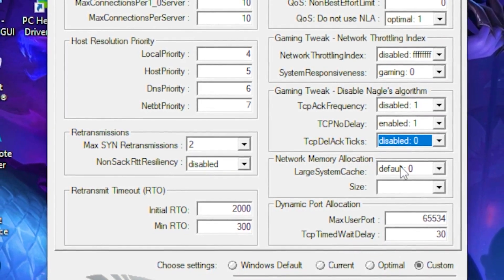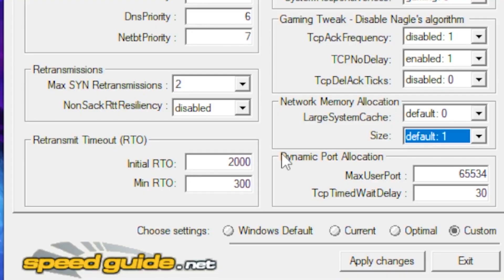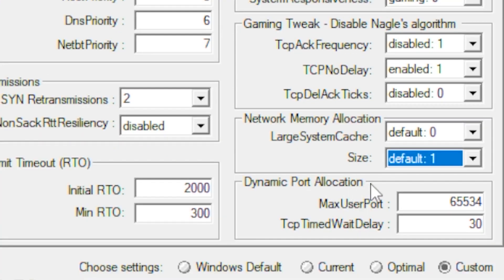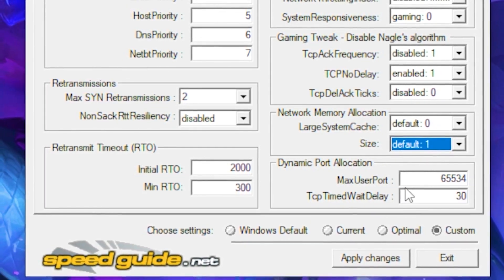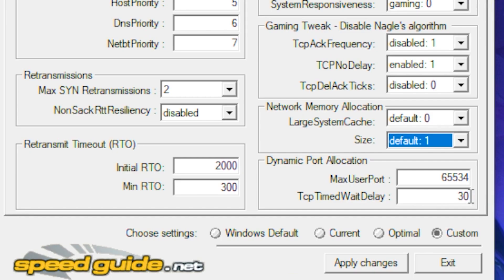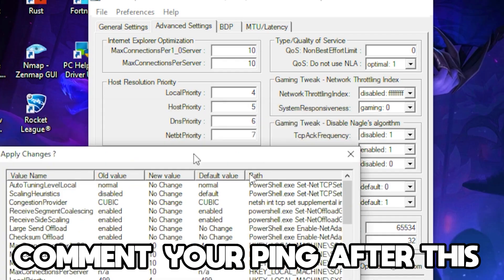In the Network Memory Location, leave it on Default, and the size on Default as well. Then go to Dynamic Port Range and leave it at 65534. Set the value underneath that to 32.